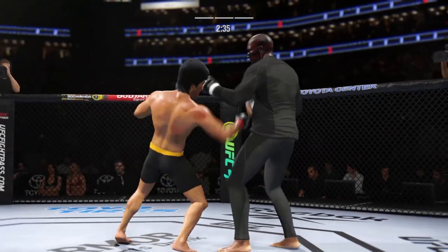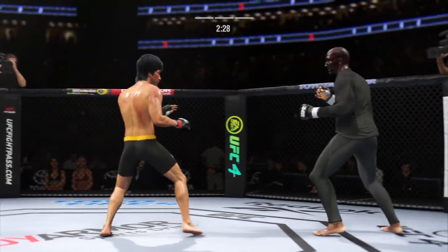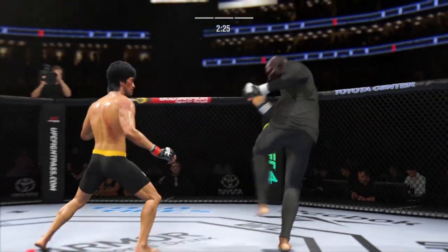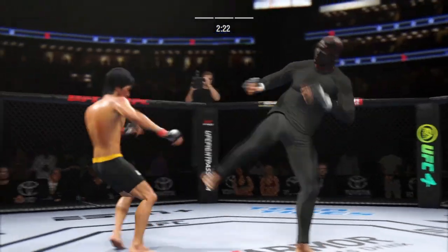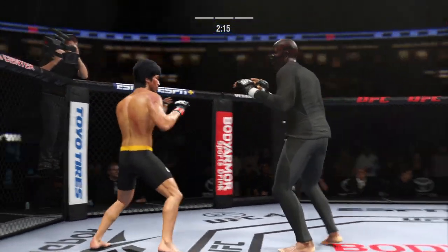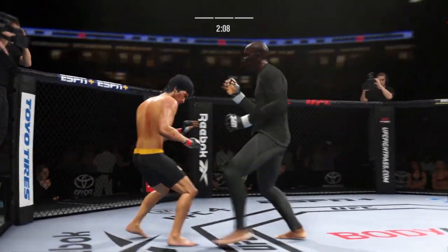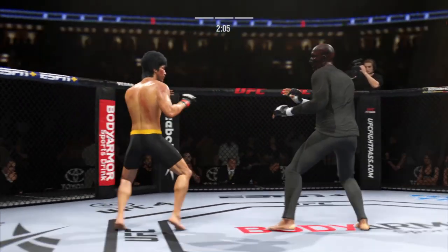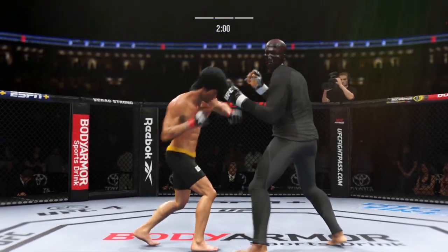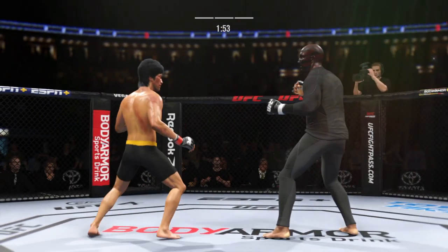Look at him whip his hip into that kick. Looking to land the leg kick — that one checked. Lee gets caught with that punch. Trying to establish that jab once again. It's late in the fight now. I don't need to be a judge to tell you that he is clearly losing.